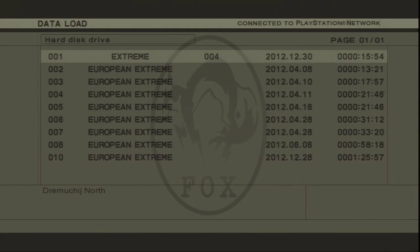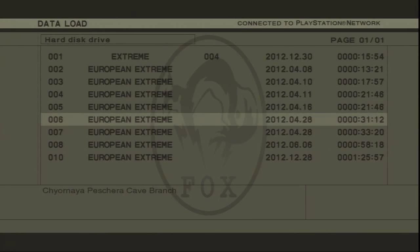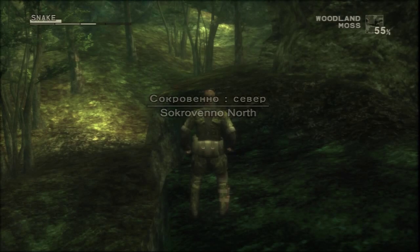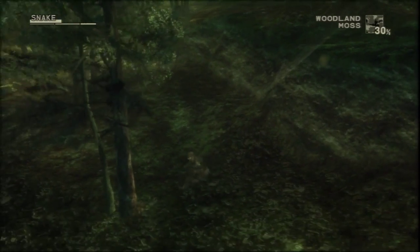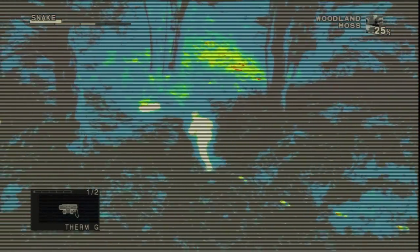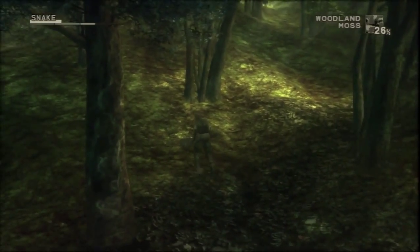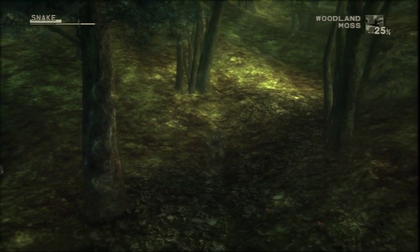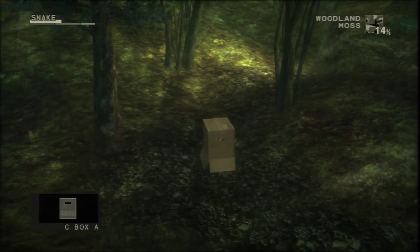You can beat the End a variety of ways, and I chose to tranquilize him after shaking him down for the moss camo. One hour and 25 minutes is a good place to be. If you defeated the End lethally, it's actually pretty easy to miss picking up his Mosin-Nagant tranquilizer rifle. The rifle spawns down and west of Snake's starting location, so be sure to go get it before proceeding.